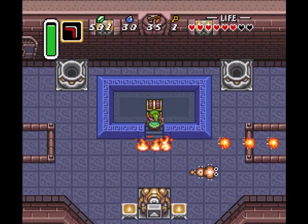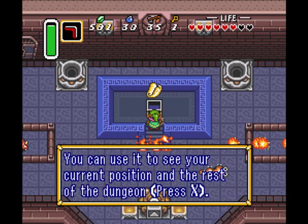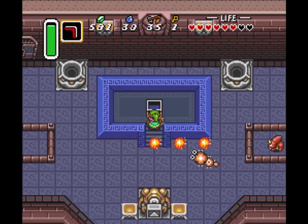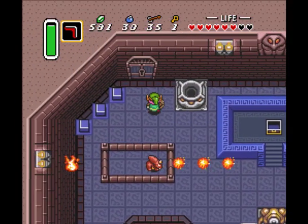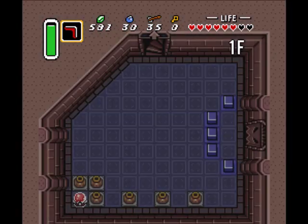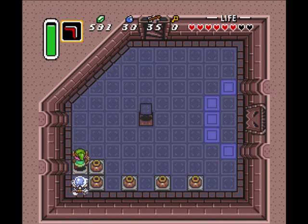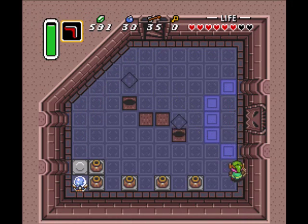Do not try to block those fireballs with your shield — it won't end well for you. Do they say the name of the dungeon here? No. Nothing I can do. Let's get out of here. Let's head on up here first. I like how you saw on the outside, we climbed up to the second floor with the stairs there, but then we go back down to the first floor. I like how they took that into account with the dungeon design.